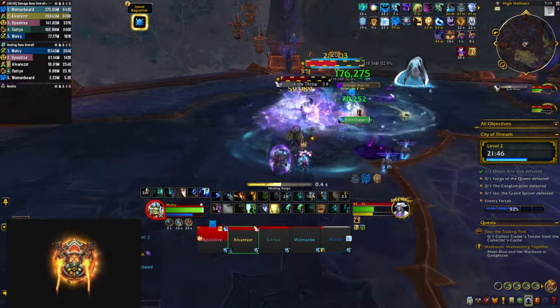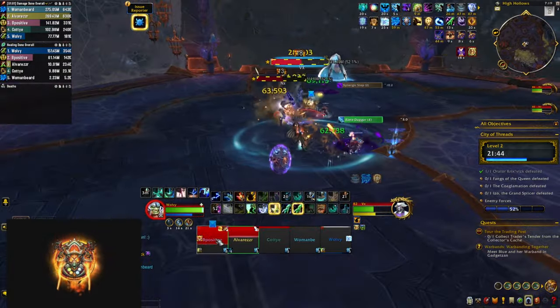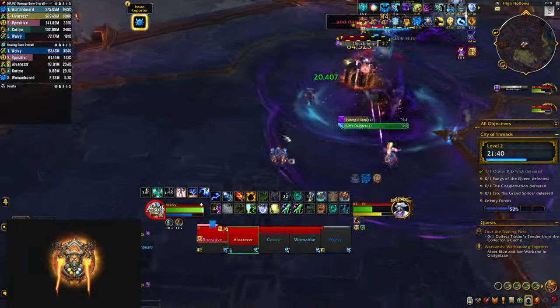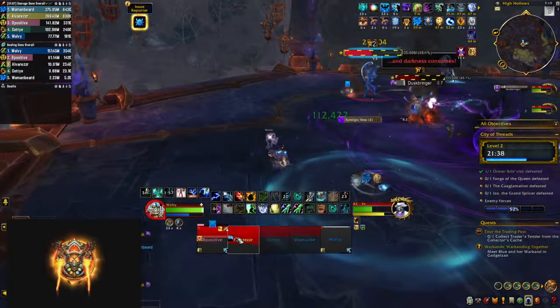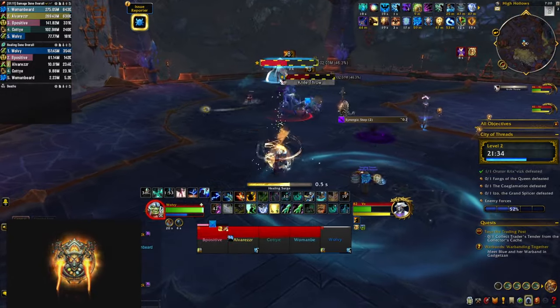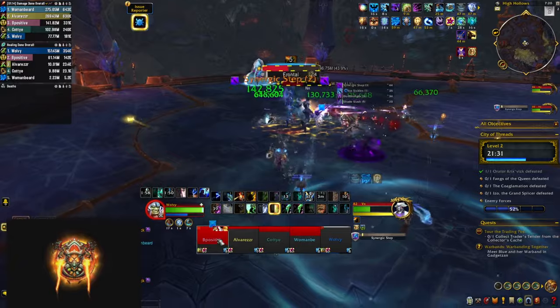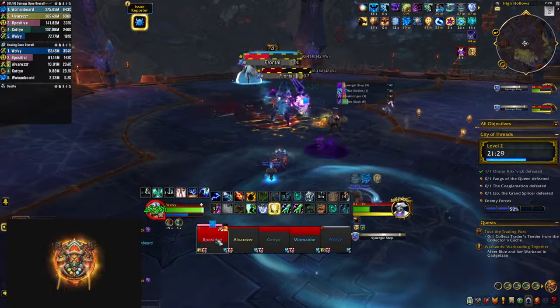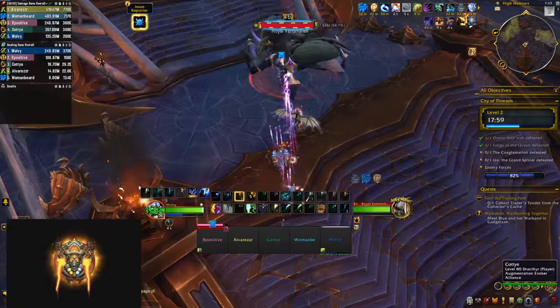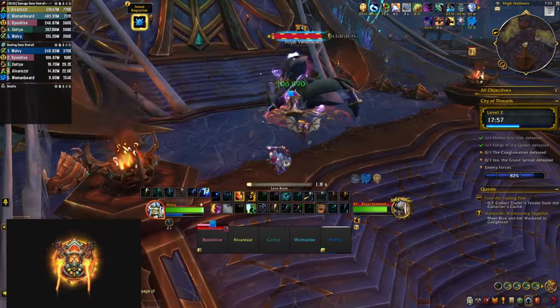Then there's a second Rhyme Dagger cast that overlaps with a Duskbringer by NX — another very heavy healing check. If you survive all of that, they start dashing around in transition as they hit 100 energy, then go back to phase one, starting the mechanic cycle all over again until you kill them.